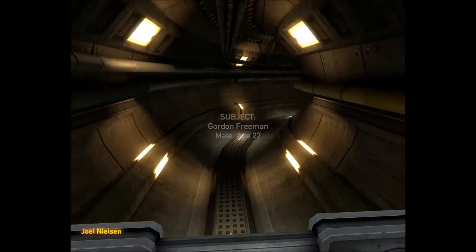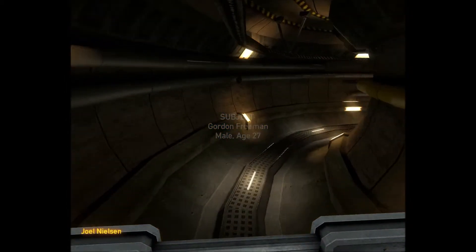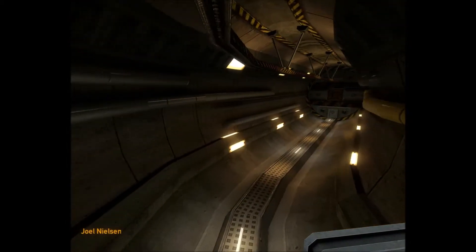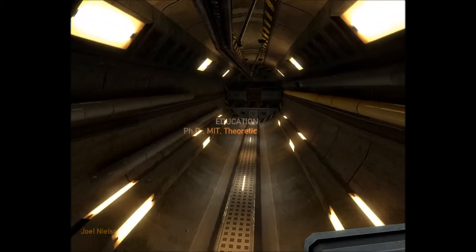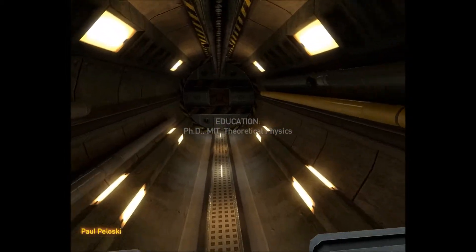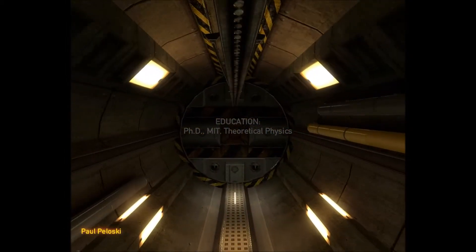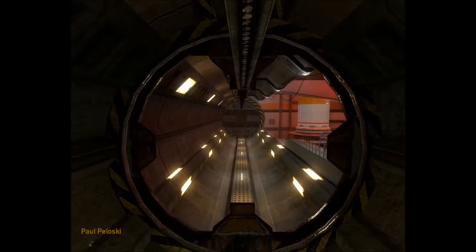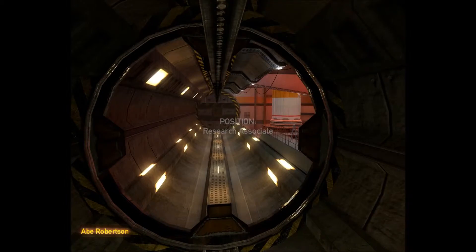A reminder that the Black Mesa Hazard Course Decathlon will commence this evening at 1900 hours in the Level 3 facility. The semifinals for high security personnel will be announced in a separate secure broadcast transmission. Remember, more lives than yours may depend on your fitness.